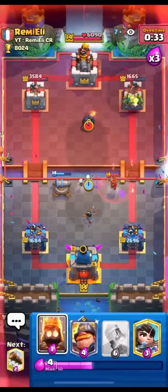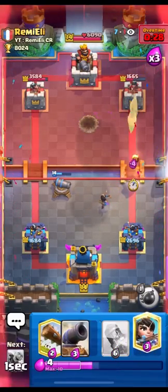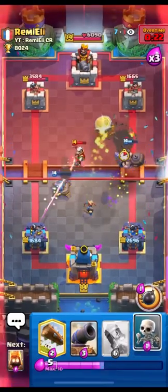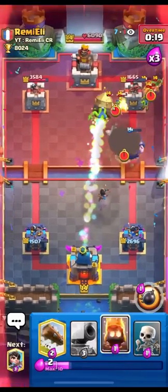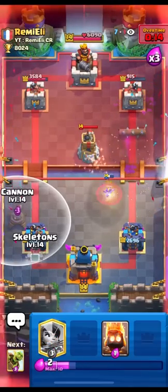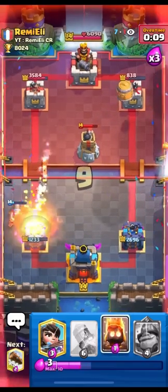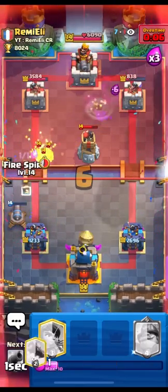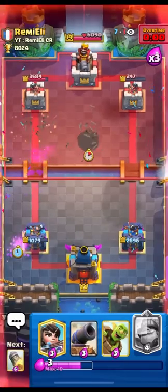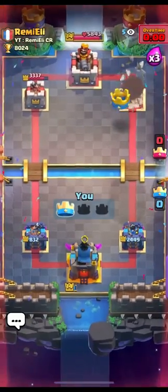Going skellies to pull the valkyrie and make sure my princess stays alive, then fire spirit. Going Mighty Miner at the bridge to predict his bomb tower, princess in the middle just to keep control, then another goblin barrel. He wasted his fireball, he got one magic archer. Rocket, goblin barrel — log the tower as well, cannon because he has to miner. Skellies to predict the miner, barrel to pressure. He goes for fireball so I'm gonna rocket the tower. He goes for miner and wall breakers — log, fire spirit to predict the wall breakers, skellies, and it's gonna be game. That was a really stressful game against Remy — he's so good, he always makes it so difficult.